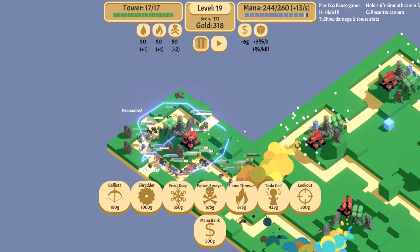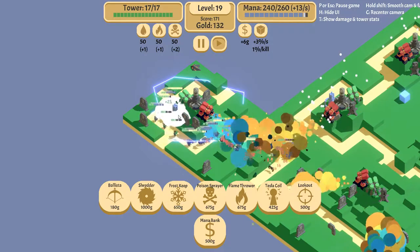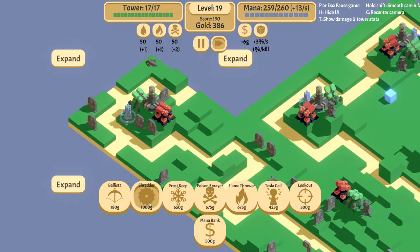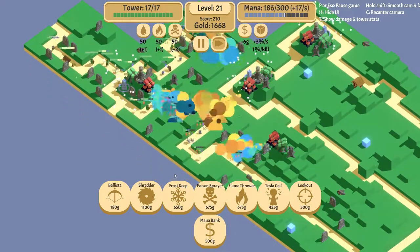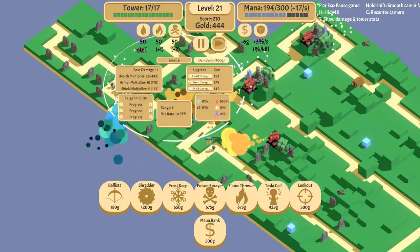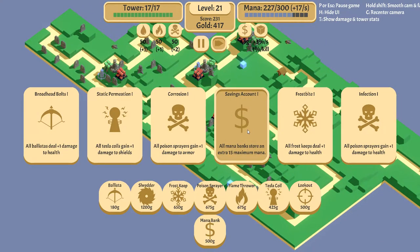Let's pause for now and see what happens. We need a frost keep, so let's place that down. We're also going to take this card to get some more crit traits on everything — that's probably bleeding everything since we have so much shredder action going on. Another mana bank down. 17 mana per second should be more than enough. We are definitely making the money, so let's put down another shredder that deals health damage.